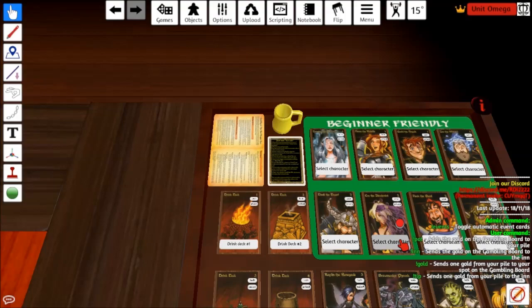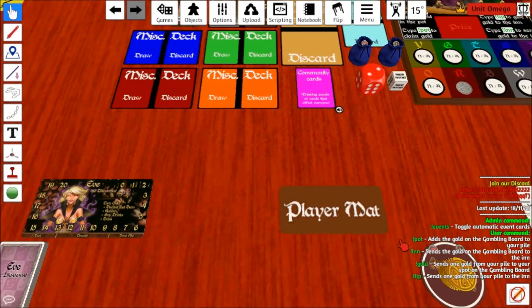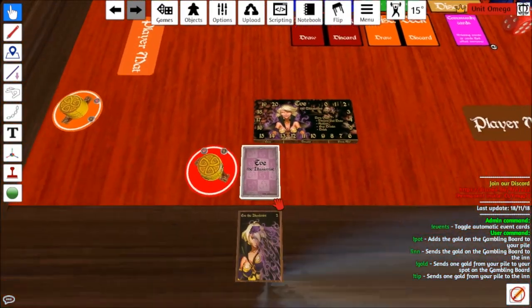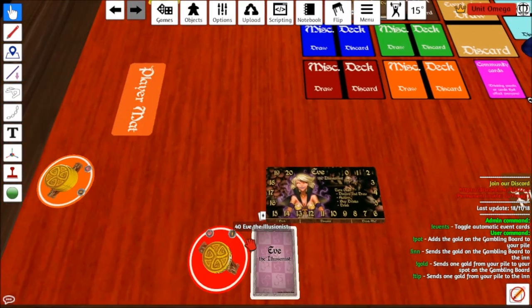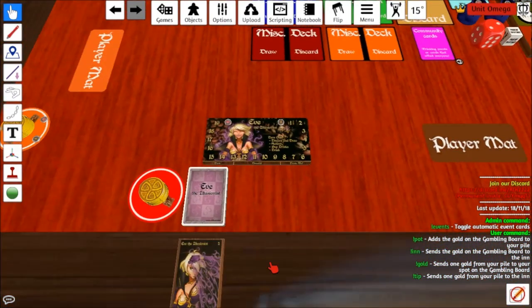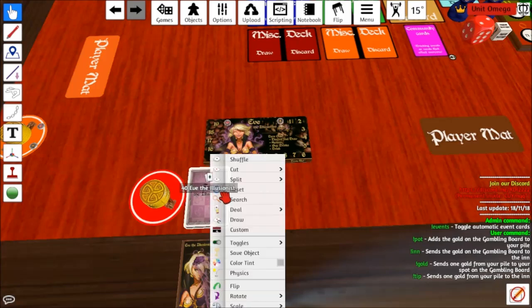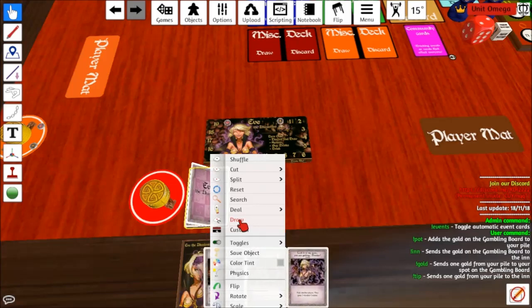So let's select a character — I'm red and I will pick being Eve the Illusionist. That should load in on my side. There's a player mat for me, there's my deck, there's my little card thing, there's my gold, there's my little indicator. So I put my fortitude on 20 and my alcohol on zero. You want to shuffle this first and then you want to draw seven cards.